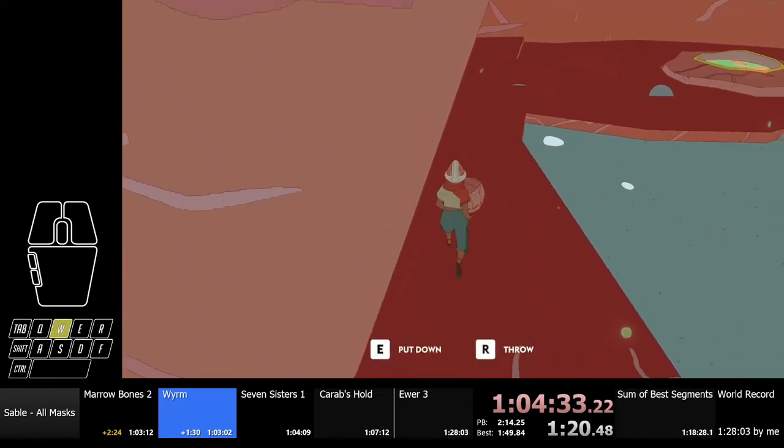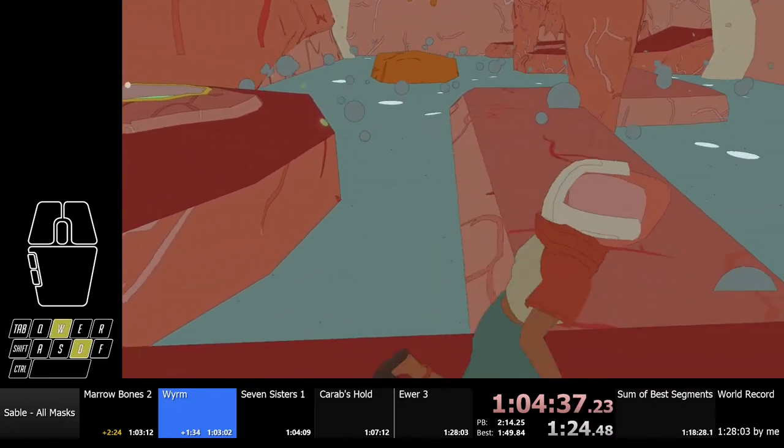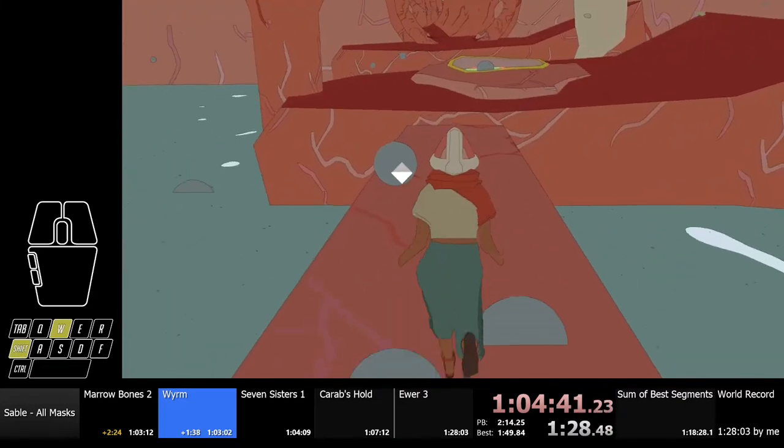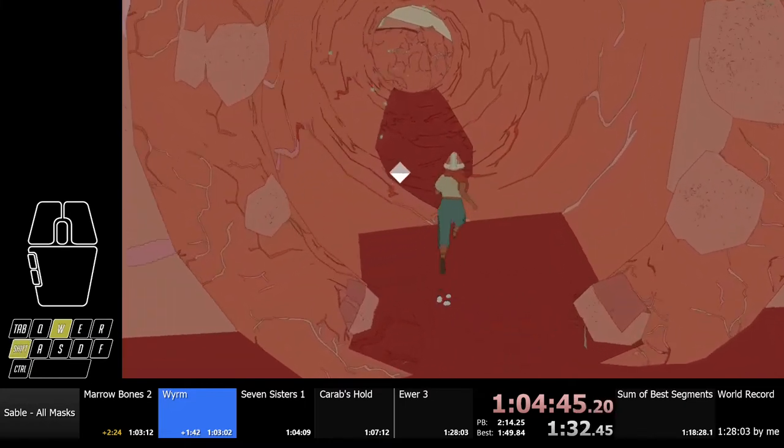I did find a kind of faster route for this room — you just use this asset pool and then run all the way to the back, which is enough time for some reason, so that's great.